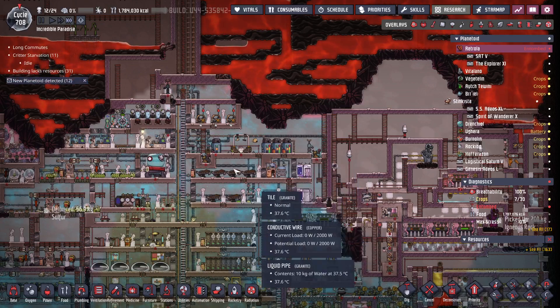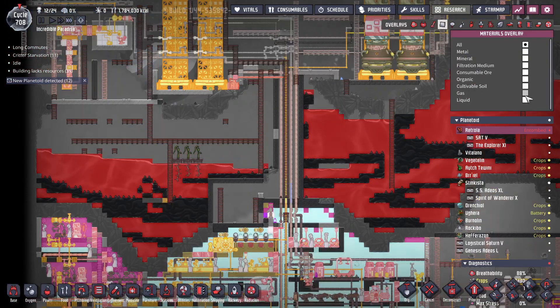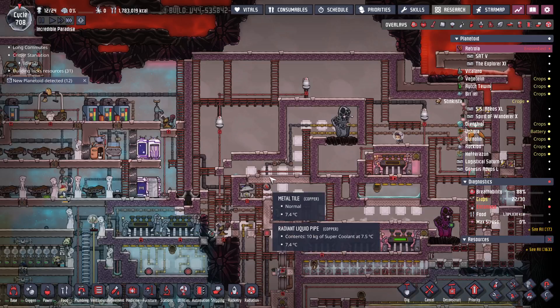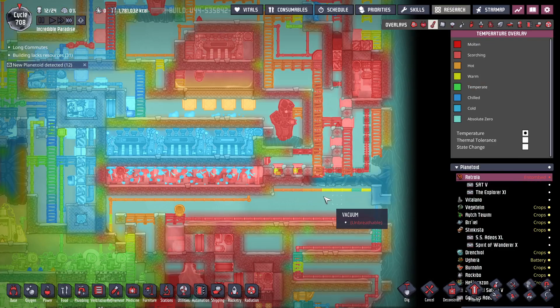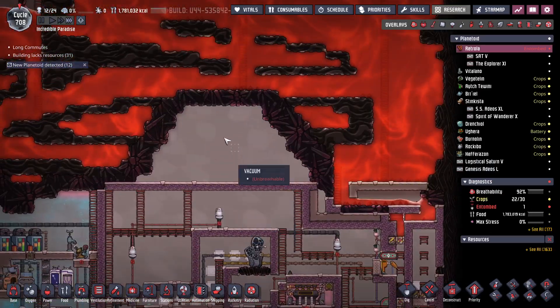Good morning internet, welcome back. The gas explosion over here just finally finished cleaning itself out — that was a disaster. I had a water lock and it froze, so I had to bring in mini gas pumps to clean this out. This whole area got hot, it's been a mess.